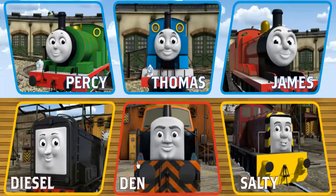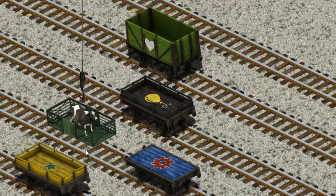It's a busy day at Brendam Docks. Thomas and his friends have many deliveries to make. Den must deliver the cow to Farmer McCall's farm. Help Cranky find the cargo. That's it! Let's lift and load.